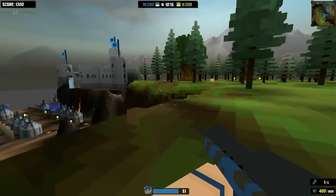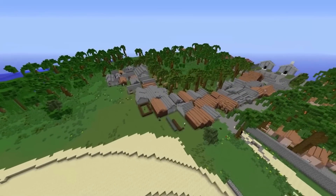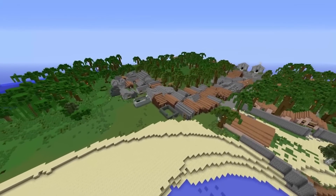But why are Minecraft's graphics so different from other games? Where did all these blocks come from? As it turns out, there's a really cool backstory to Minecraft's blocky world, and it begins at a pivotal junction when games were about to change forever.